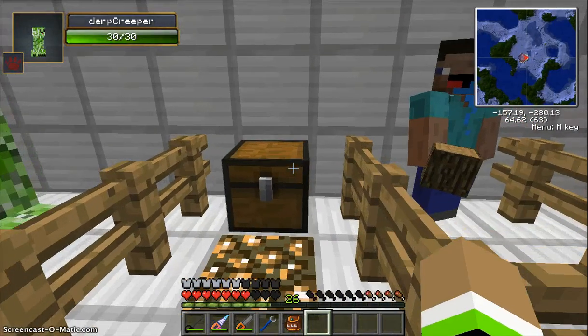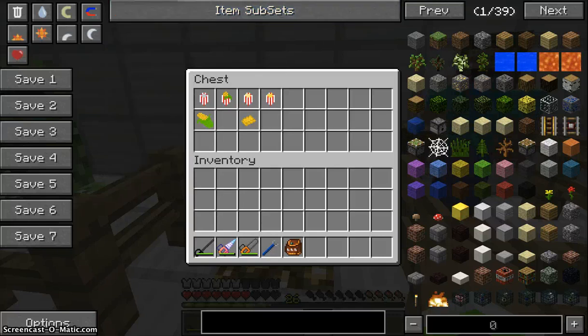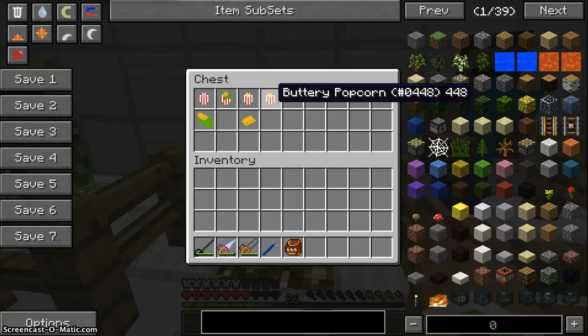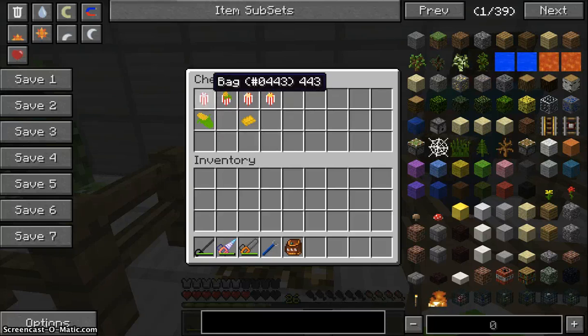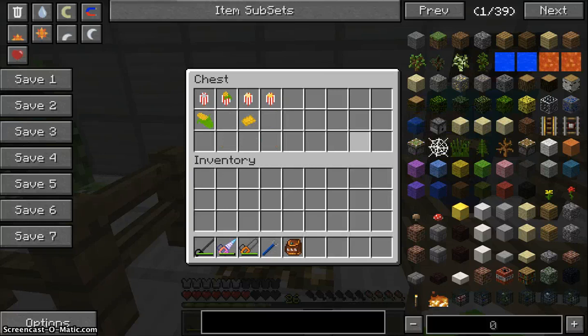Before we go into how you find these things, let's look at the crafting recipes. The only crafting recipes are some foods. The first thing you'll want to craft is a bag, and to craft that you will need three wool and two rows of red, and you'll get three bags.